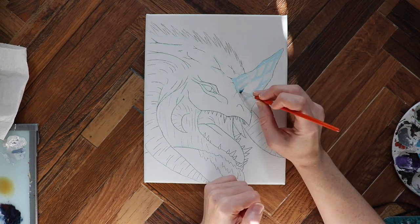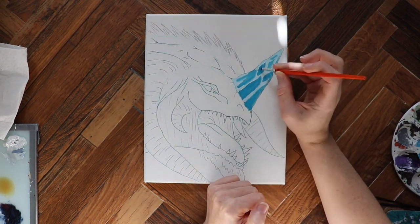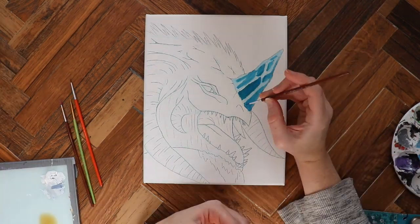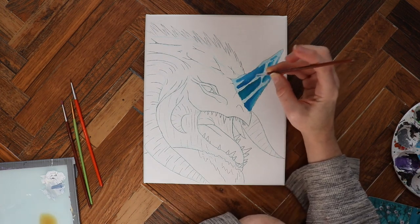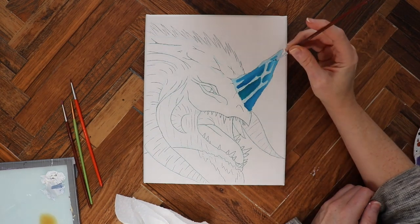Okay guys, so for today I'm going to be painting the Frost Titan from Extinction. I knew when I was going to do some Ark paintings that I needed to do one of the Titans, so I picked one of my favorites, which was the Frost one. I just ended up really liking the design of this one and I thought it was really nice and aesthetically pleasing.